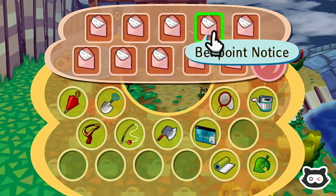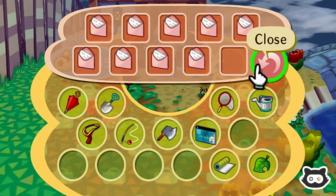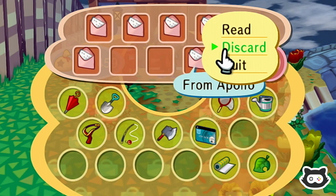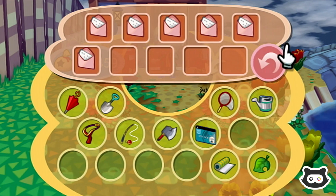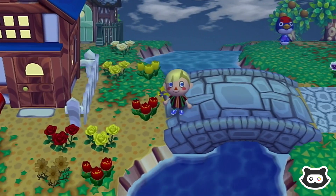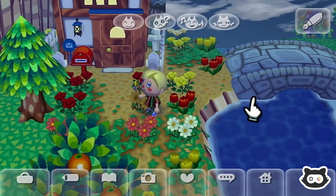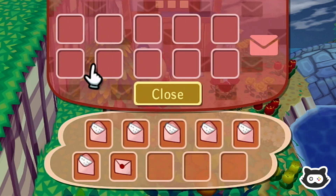We want to keep the Reconnect letter. Just rearranging the letters — all the ones we want to keep are ones you only get once, and we'll eventually put them in the post office where you can save your mail. Let's check our mail.